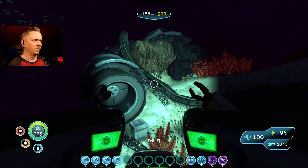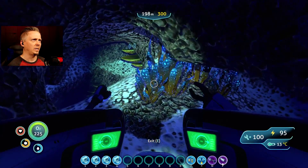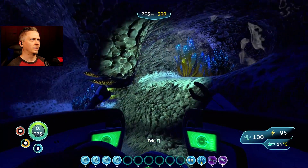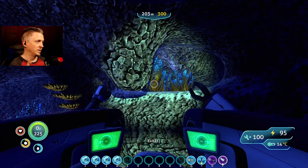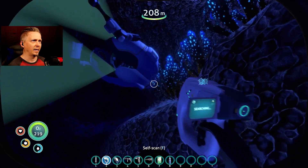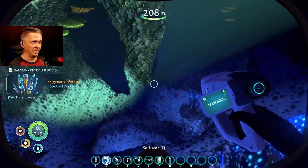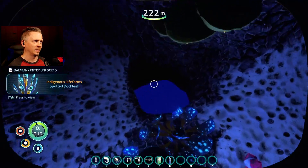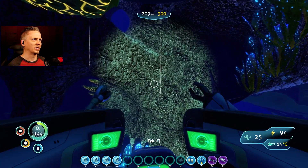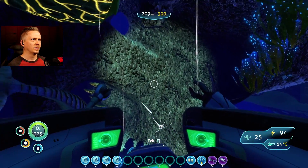I'm going to squeeze into this bit of the wreck to park the sea moth — I think I can. Normally, even without me in the sea moth, just sitting here in this area they'll attack it. I've come back to find it almost destroyed just sitting there, so having it in here means it's protected. But somehow they managed to still push my sea moth into the terrain so I'm stuck.